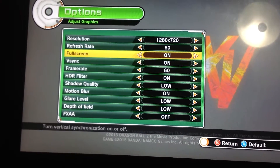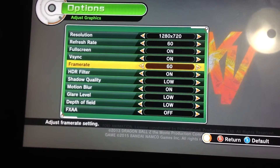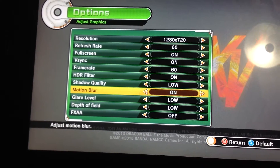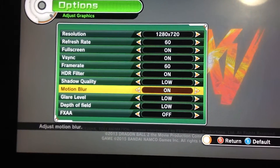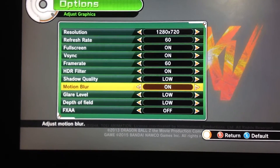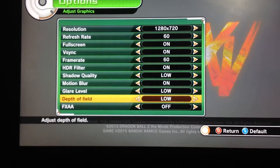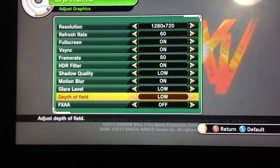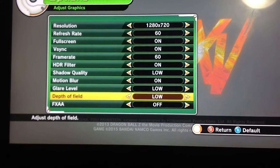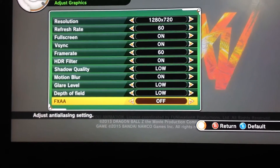1280 by 720p, V-Sync, full screen, 60 frames per second, HDR on. I'm going to leave the shadow quality on low, because that always screws up games. Motion blur, you can leave that off — I like motion blur. All this stuff I would leave off. Put the glare on low, and the depth of field on low, and FXAA off.